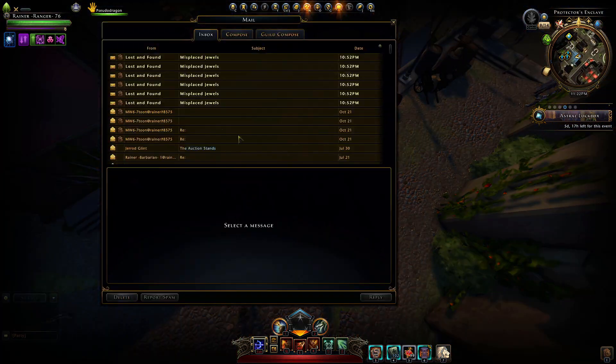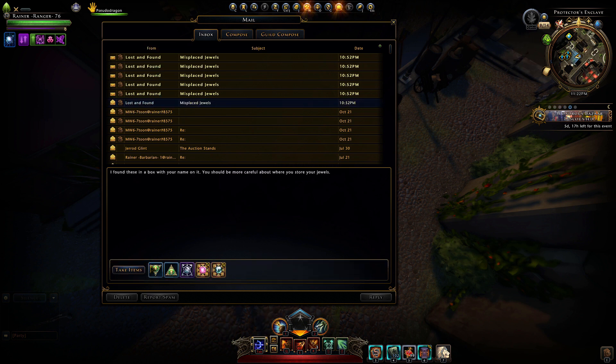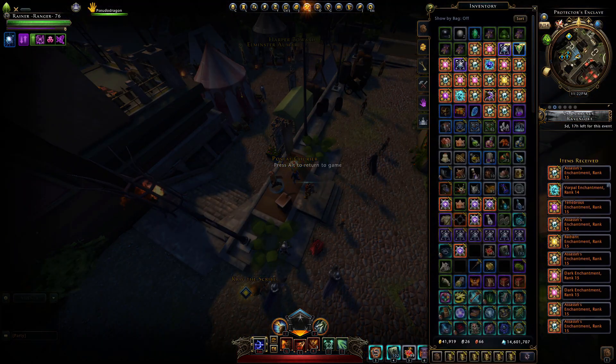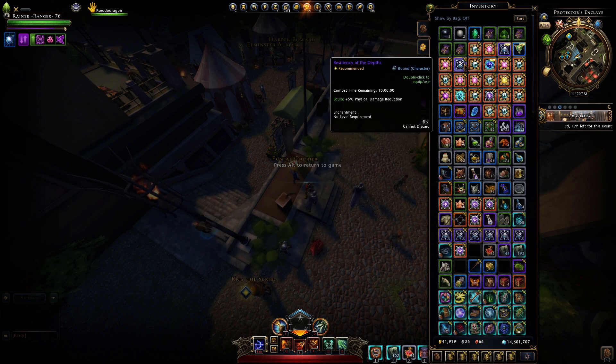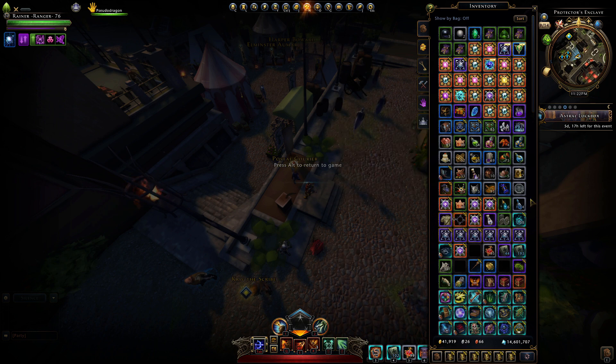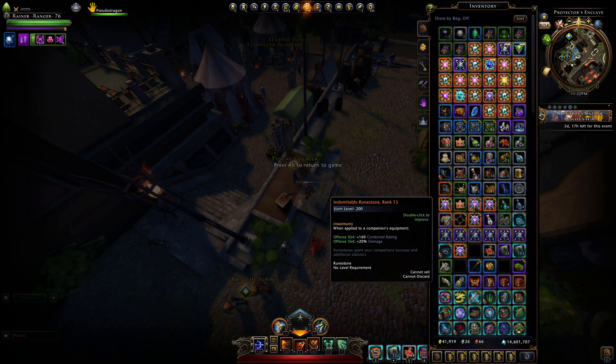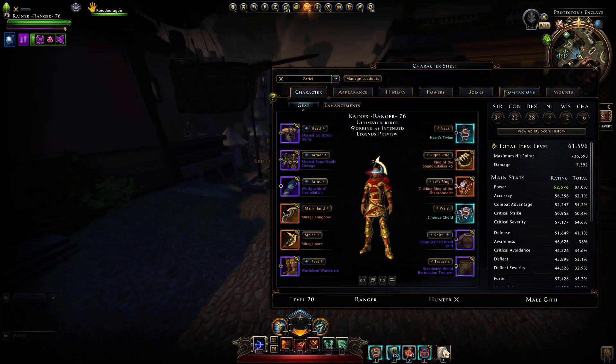If you go to the Postal Courier and pick up your Lost and Found mails, you will find everything that you had in your gear, whether it was on your player or in the bank. This is also very important: this is true for your companion gear as well. Remember that.